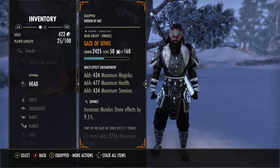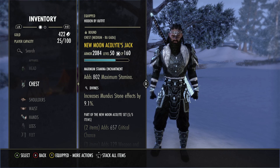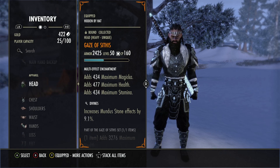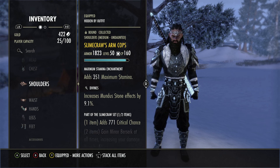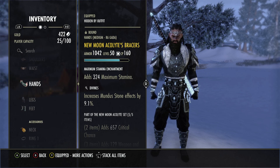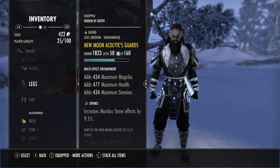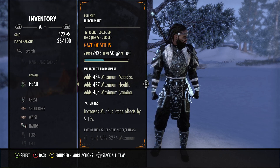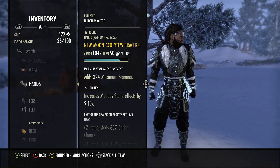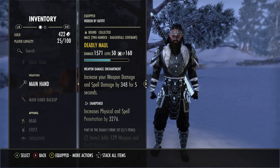So I don't want to be too squishy. The next five-piece set we have is New Moon Acolyte. All our traits are Divines — Gaze is Divines, New Moon chest is Divines. We've got a one-piece Slimecraw here in Divines as well for a little more crit chance. On New Moon we have the light sash, also Divines. Everything is Divines if you can manage it. We have a tristat enchant on the legs and the Gaze of Sithis, and everything else is stamina enchanted.